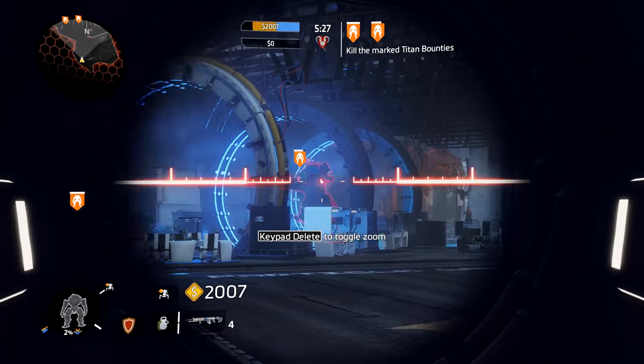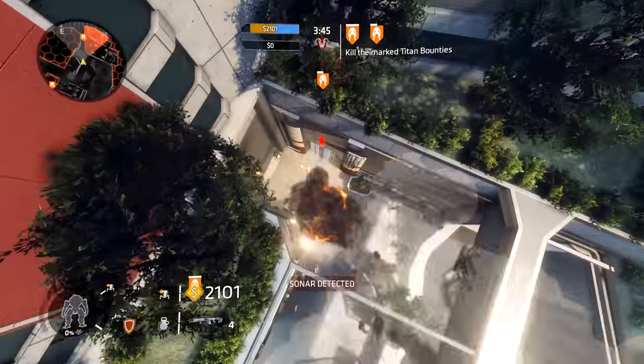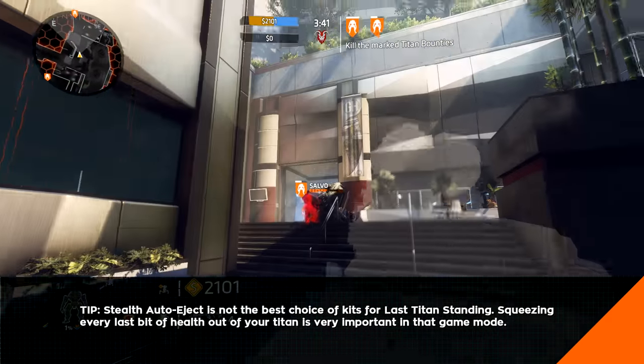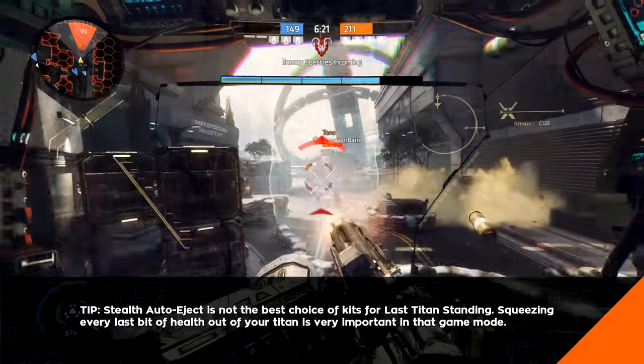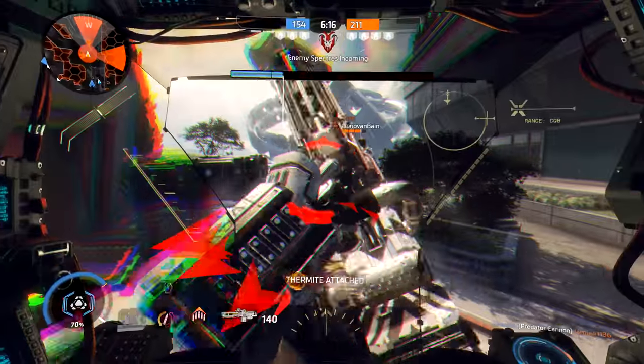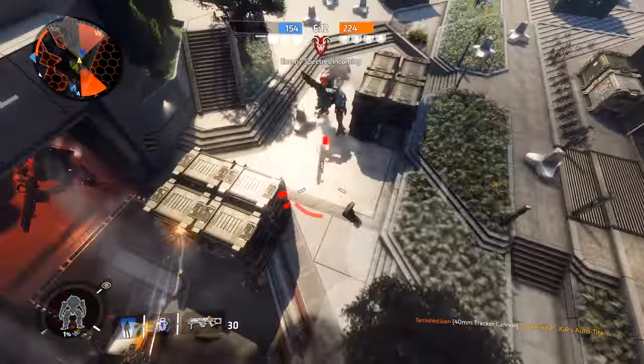Just like the pilot tactical ability, this cloak is extremely effective against Titans, but your jump jet trails will still be visible unless you have the Low Profile pilot kit installed. It's a great way to reduce your chances of getting caught, but the real value in this kit comes from its ability to remove variables. With up to 8 enemy pilots roaming around maps, Reapers, enemy Titans,